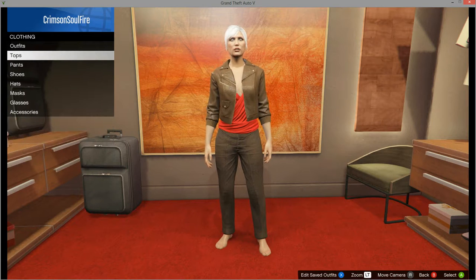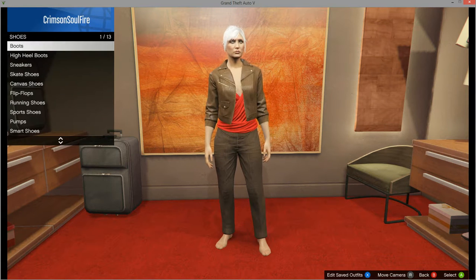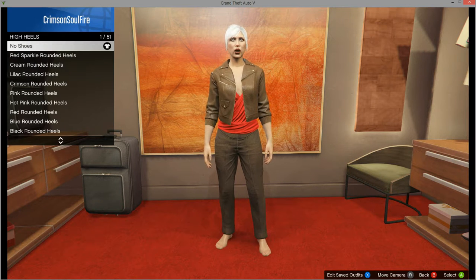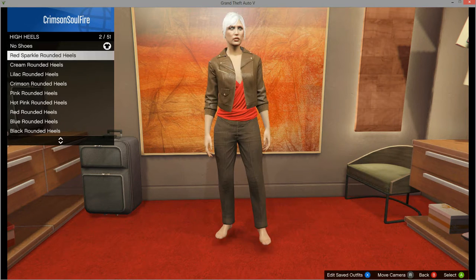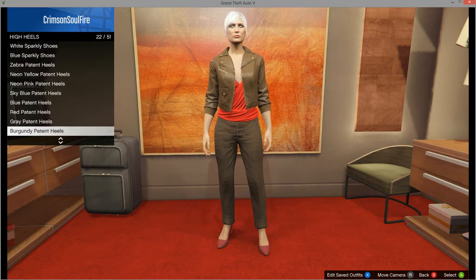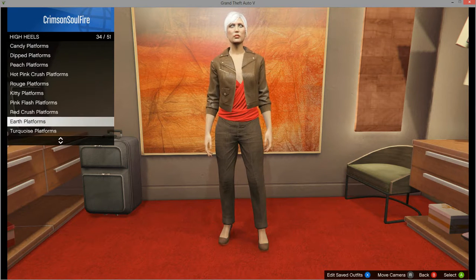Now for shoes, you can wear pretty much any shoes — boots, flats, heels, or sandals. But I'm going to wear heels, and the heels I'm going to wear are the earth platforms.